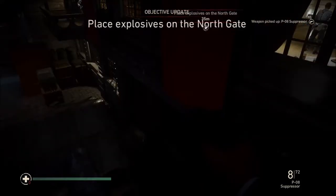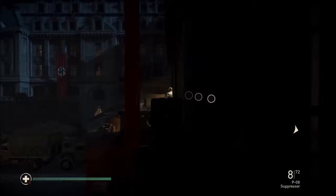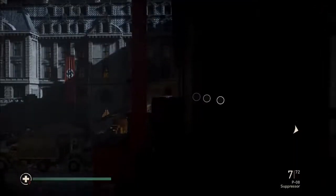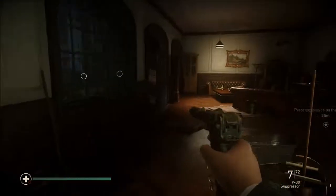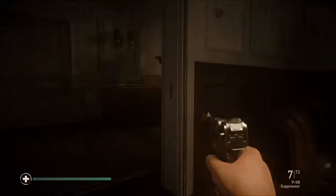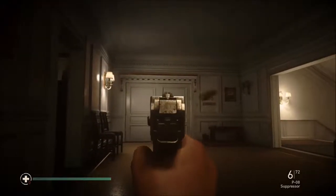There is a little edge right there at the corner — ignore those guys and continue following that. Don't fall down; if you do happen to fall down, make sure you reload the checkpoint. There is one guy there — take him out and then open the window. Right here, as soon as you exit this door to your left, there is going to be a guy again right there — just shoot him in the head, one shot should do.